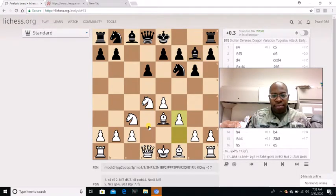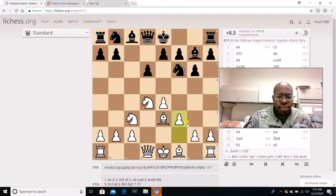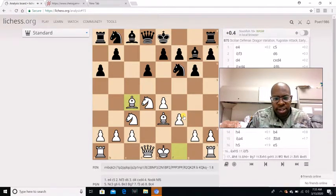This is the start of the Yugoslav Attack. The whole point is with F3, G4, and H4 — a pawn storm attacking the king side. F3 is also good to prevent the knight from going to G4 and trying to attack the dark square bishop. A6 is played, Bishop C4 — very aggressive. It's a move that Bobby Fischer, the infamous Bobby Fischer, always played: Bishop C4.